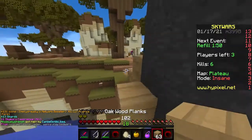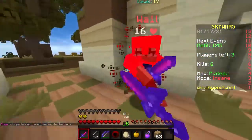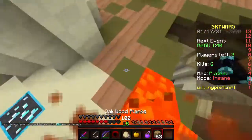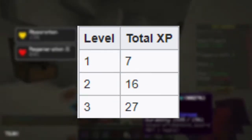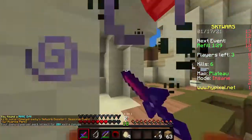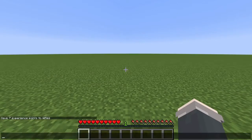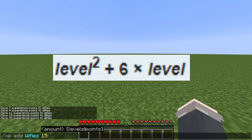But how do these orbs and XP translate into levels? For the first 16 levels, the difference between each level's experience follows an increasing odd function. Level 1 requires 7 XP, level 2 requires 16, and level 3 requires 27. If you look at the differences: 0 to 1 needs 7 XP, 1 to 2 needs 9 XP, and 2 to 3 needs 11 XP — each level is one more odd number apart from the last.